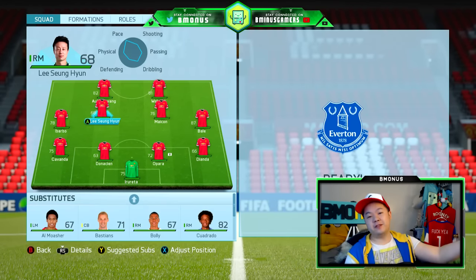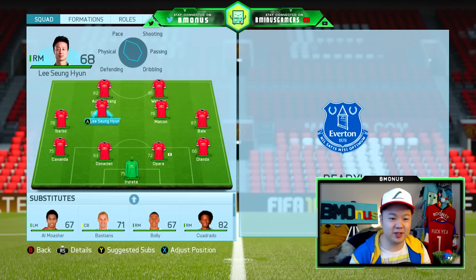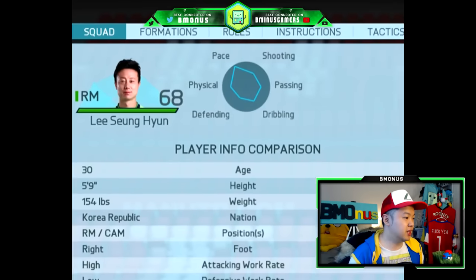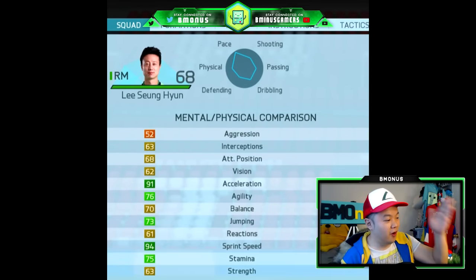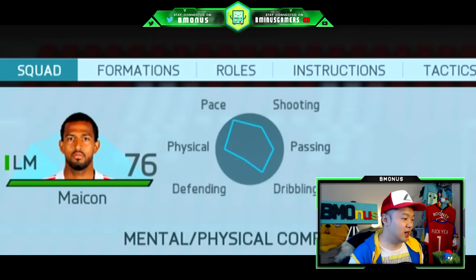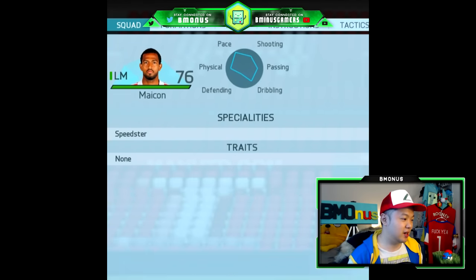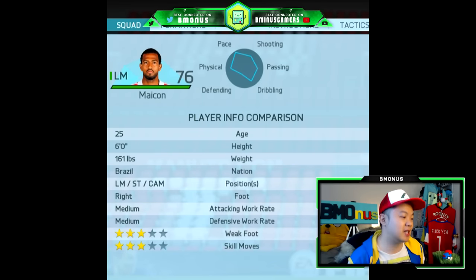Now in the midfield, I went for two CAMs because that was basically the fastest midfield that I can go with. At the first CAM position, we have the South Korean — not North Korean — Lee Sung-hun. 94 freaking pace. The other guy right here is Maikon. If he has that name, I'm going to predict that he's Brazilian. 93 pace right there, and he can play the CAM position. He is, in fact, Brazilian.